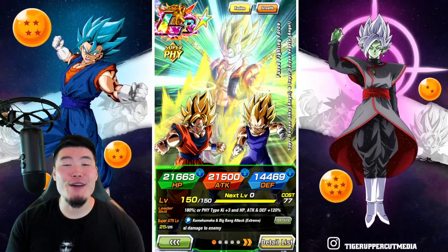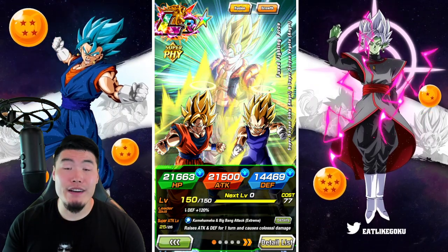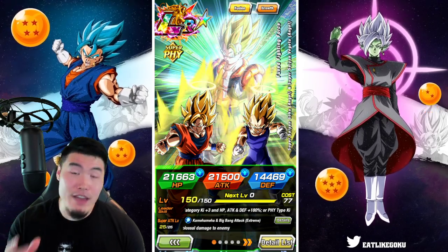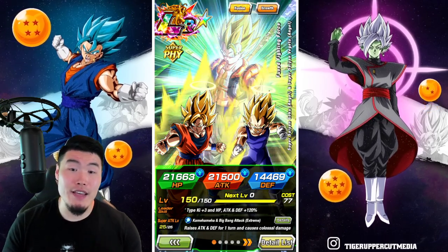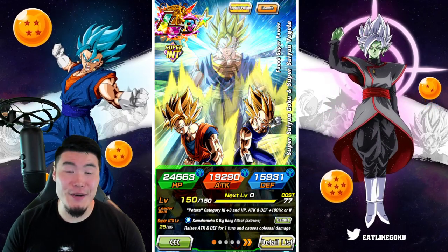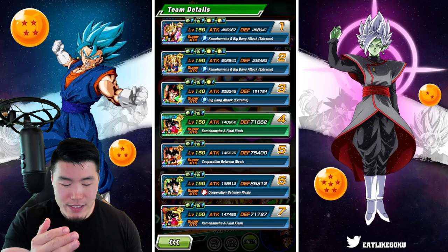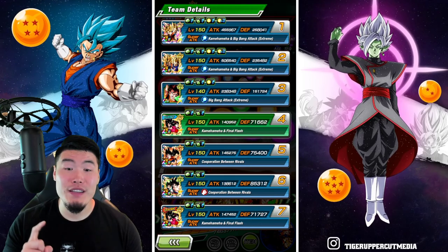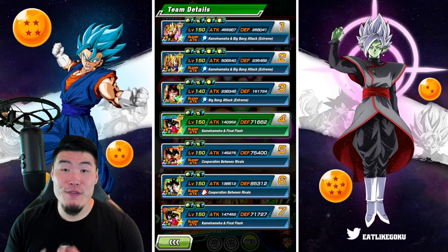Hey, what's up guys? Welcome back to another Dokkan Battle video. Today we are going to be showcasing what I feel like will very quickly become my favorite combo in the entire game — the newly Extremely Awakened LR Gogeta and Int LR Vegito, on a 200% team led by the double LR Super Saiyan 4s, along with the STR LR Vegito, the Tech LR Gogeta, and finally the Tech base Vegito for support.